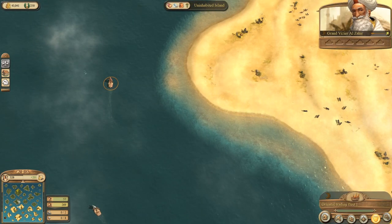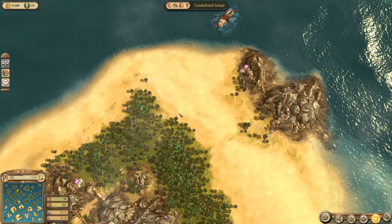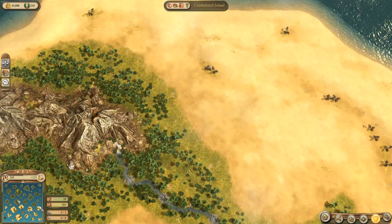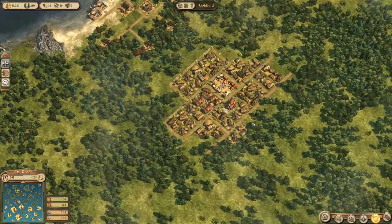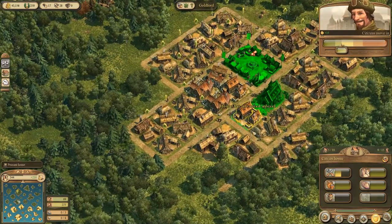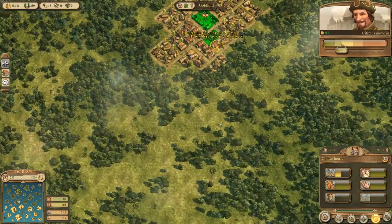A neighbor offers to supply goods from his homeland. Looks like he hasn't settled a new island yet. I want to upgrade these corner houses just for aesthetic purposes since I want to grow the city out from the middle.